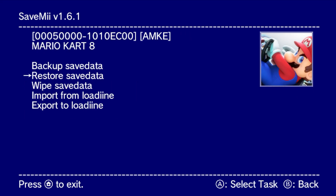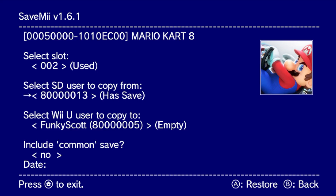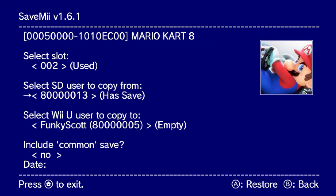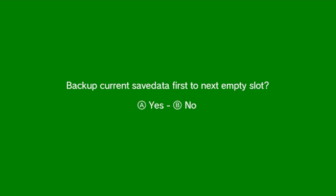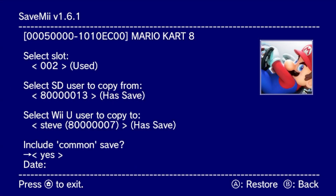Press B, and now we're going to switch over to restore save data. Go over to the slot we created, which was slot two. Change it from all users, and you should see the same user number as the one we downloaded — that one was 8000013, it has a save. That is our 100% save file, and that is the user we're going to copy from and send it to an actual user. I'm going to do it to Steve, include common save, change that to yes — this is what it should look like before you restore.